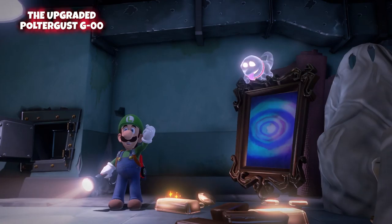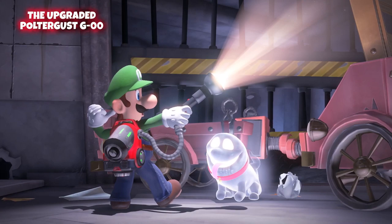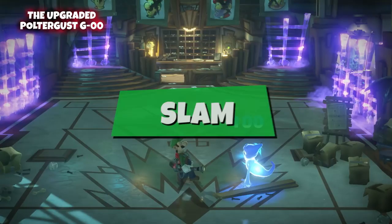But wait, there's more. This ghost hunting gadget has some nifty new tricks too. First up, the slam. Vacuum up a ghost and then slam them to deal some extra damage.